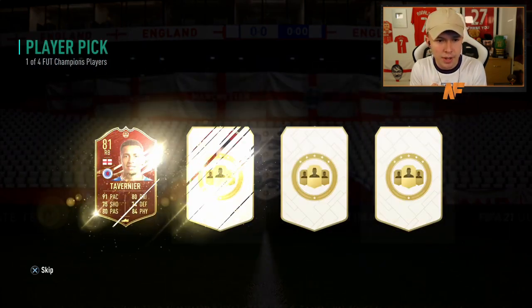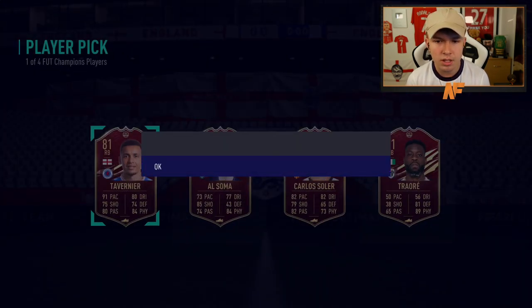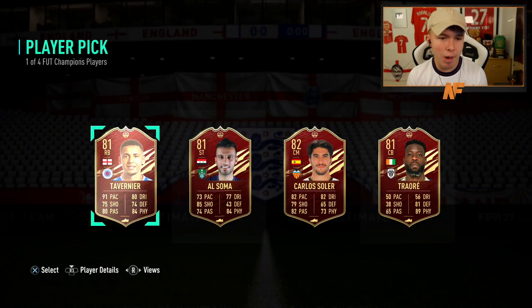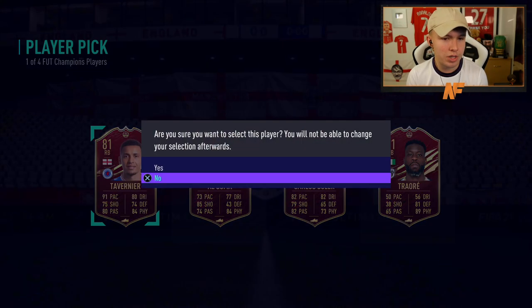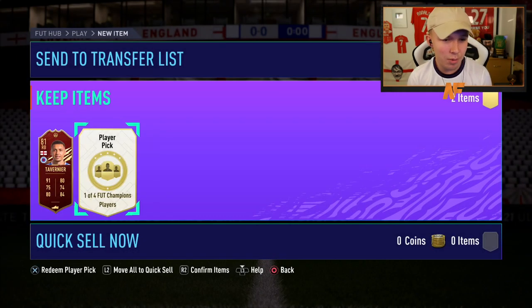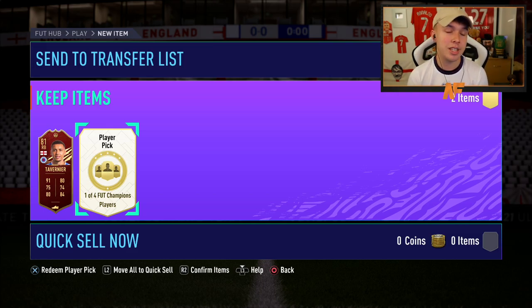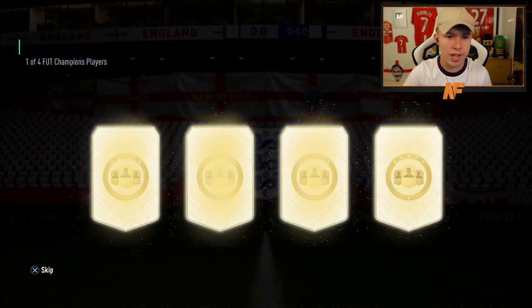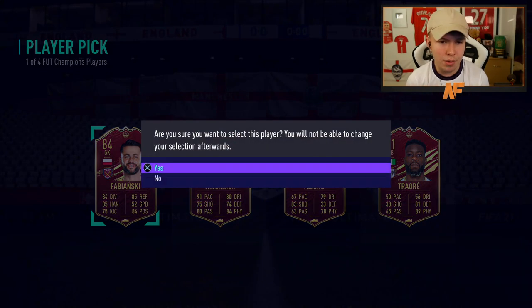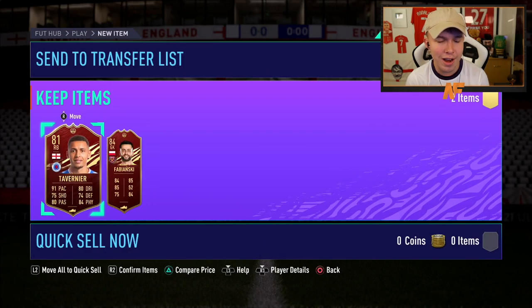There's an error showing me the stats, but I'm going to take Tamir anyway — it's a decent-looking card, could be worse. Player pick number two — maybe we can see the stats of this next player. That would be cool, EA. We ended up with Favianski and Tamir. Let's just store them and move on. We've got two 100k packs open — maybe we get Messi here instead.